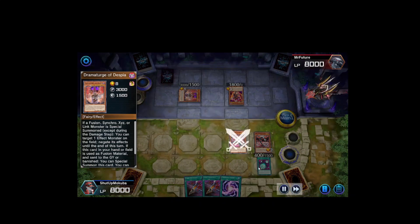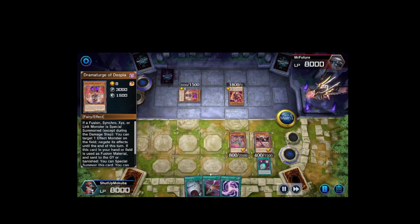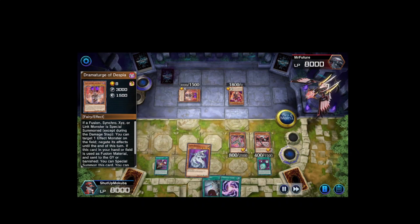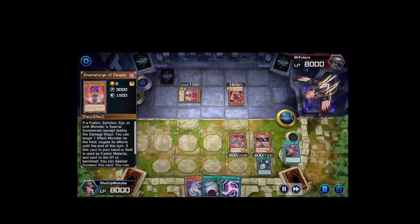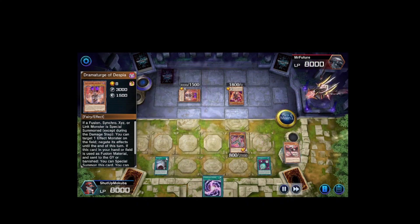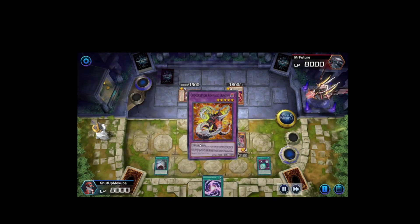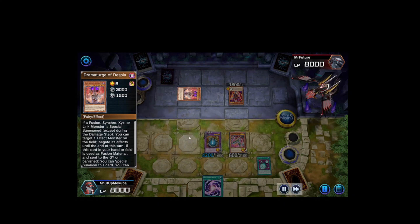I activate Realm, its secondary effect summons out Chimera. I pitch Cyber Emergency to add Power Bond, then I realize I need another Cyber Dragon so I use Nexter. It wasn't necessarily a misplay because we still come out the same — I add Cyber Dragon, activate Power Bond, fuse everything into our first Camaraderie Rampage Dragon.